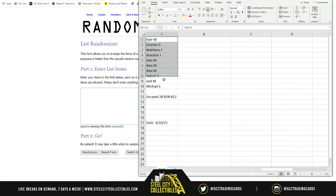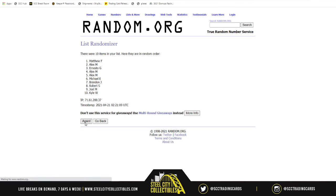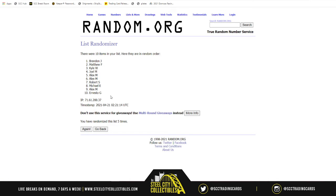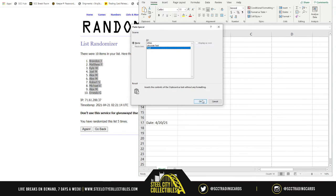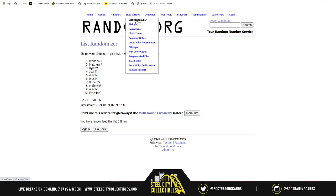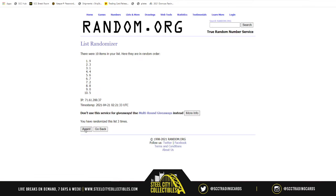First up we need a new list — there it is with our ten spots, randomized five times: one, two, three, four, and five. Brandon on top, Ernesto on bottom. Now another new list, this time for numbers one through zero, randomized five times. Results: one, two, three, four, and five — six on top, zero on bottom.